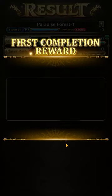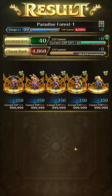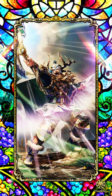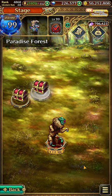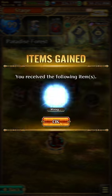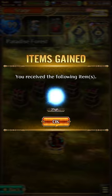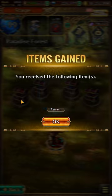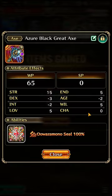Once the node has been cleared, the treasure chest will appear and we will be able to obtain the SSS Azure Black Great Axe, along with some goodies. That's it. Hope you like my videos — give it a thumbs up, subscribe, and thank you for watching.